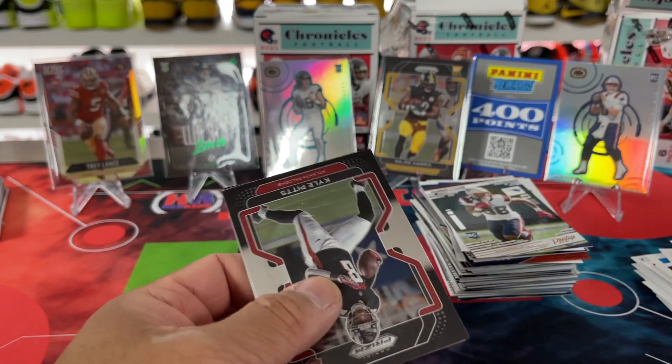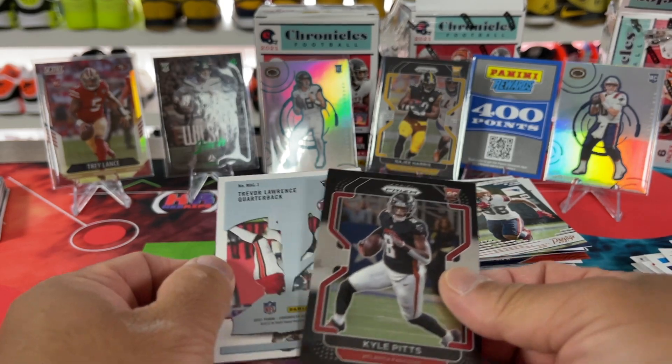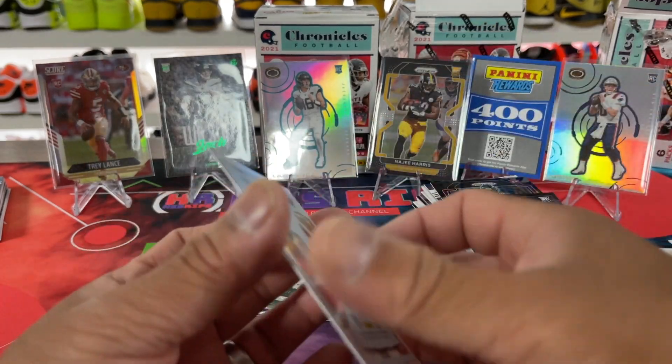Is that Trey? Did I get a Trey? Prism. Kyle. Kyle — that's all right, I'll take it. I like Kyle too. Hopefully he'll be good because we've got a lot of his cards. And there we go — this is Trevor Lawrence. If I didn't get that one, now I have it.